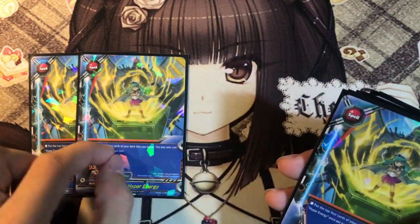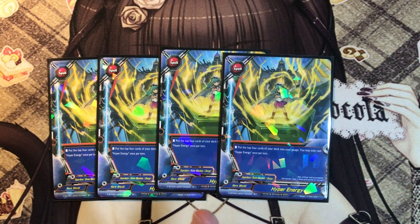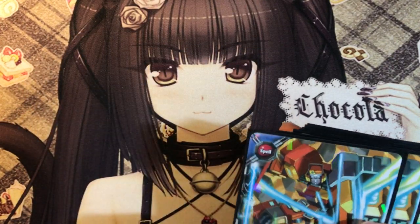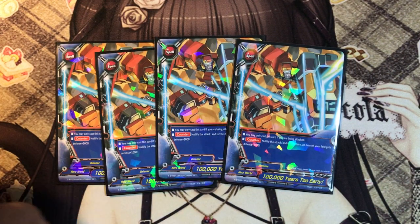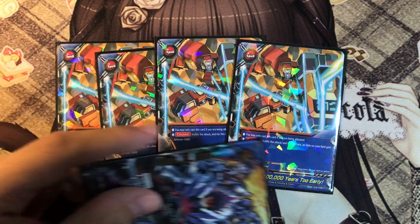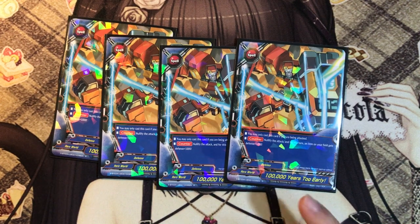4 copies of Hyper Energy - very important in all-hero decks and one of the best gauge chargers in the game. Charge 4 gauge, but can only be used once per turn. For protection spells, we play 100,000 Years Too Early - one of the best hero negates right now. You may only cast this card if you are being attacked, with no condition about link attacks or having monsters in the center. Counter: nullify attack, and for this turn an item on your field gains plus 1k defense, making Mukro a 6k defense.